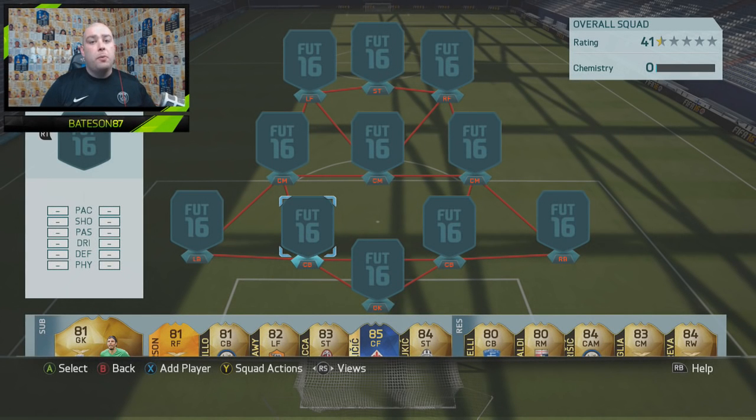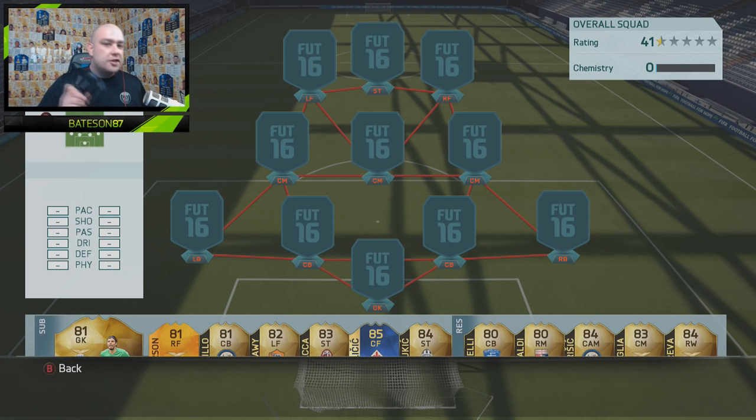Hi guys, and welcome back to the unlockable item, the little mini series where we just unlock anything. For today they have thrown another Team of the Season player — a free one as well. I can't remember the guy's name — two seconds — Sansone! Team of the Season. Sansone is a left winger, 82 rated.